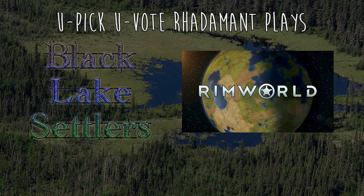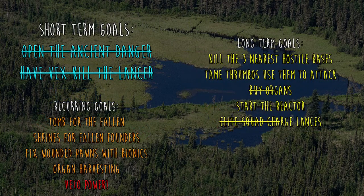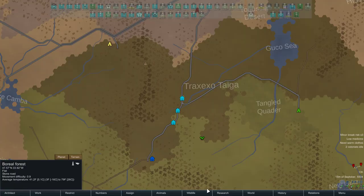Hey everybody, Ruhadam here. Thanks for tuning in to episode 94 of Blacklight Settlers. Quick recap of the goals: I open the Ancient Danger, and I'm working towards Marine Armor for the Elite Charge Lance's squad. Let's get going.